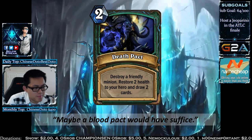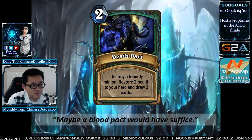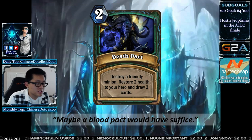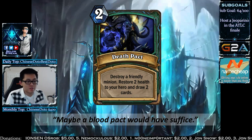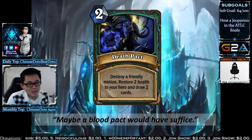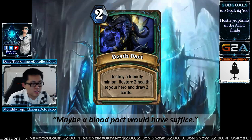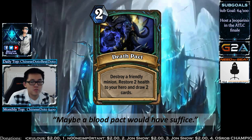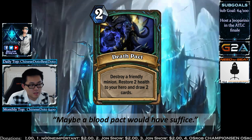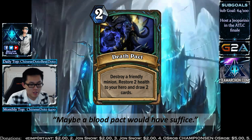Death Pact is a bread-and-butter spell: destroy a friendly minion, then restore 2 health to your hero and draw 2 cards. Remember the hero power summons a 1/1 Ghoul. In the worst case scenario, it's 4 mana: draw 2 cards and restore 2 health after charging with your Ghoul. Better uses include sacrificing things you spawn, like Scourge Keeper's Acolytes or an Imp Master. Using it without the hero power for 2 mana draw-two is pretty strong.